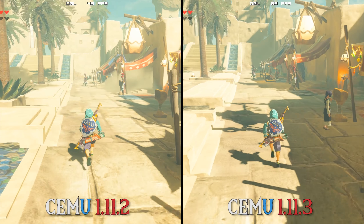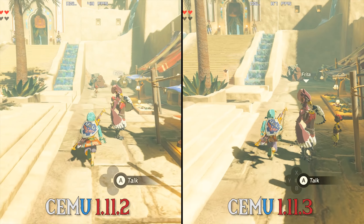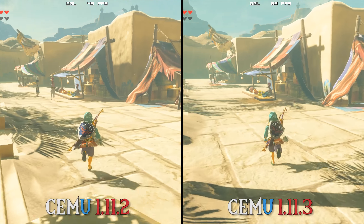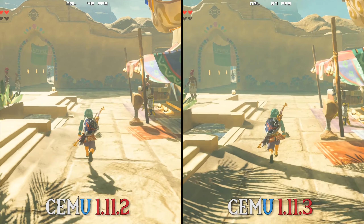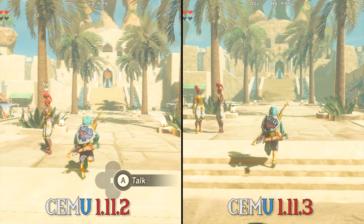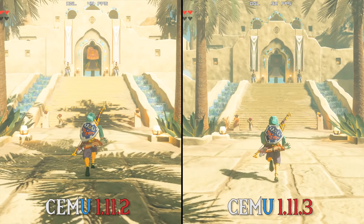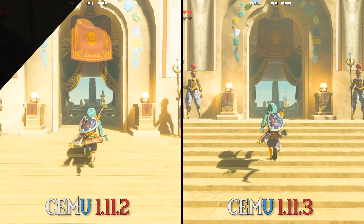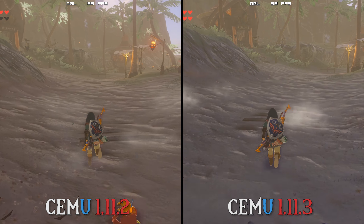Moving across to our Gerudo Village test scene, it becomes slightly more apparent that we are not using GX2 Draw Done, as you saw that character just flicker in and out of the scene. This is one of the effects that GX2 Draw Done has on the game — enabling it will stop NPC pop-in, fix enemy and animal AI, and in other games such as Bayonetta 2 it will fix audio crashing and in-game texture flickering. Even though GX2 Draw Done does fix these NPC issues in 1.11.3, enabling it can drop your FPS by up to 25 to 35% in my testing. Regardless, we still get better performance in 1.11.3 compared to 1.11.2.